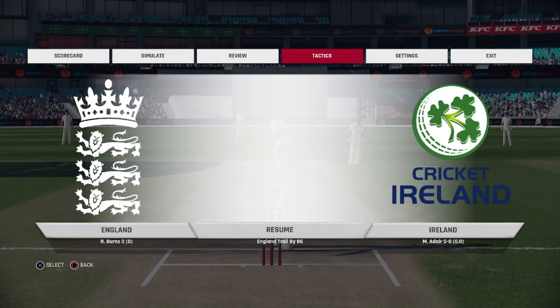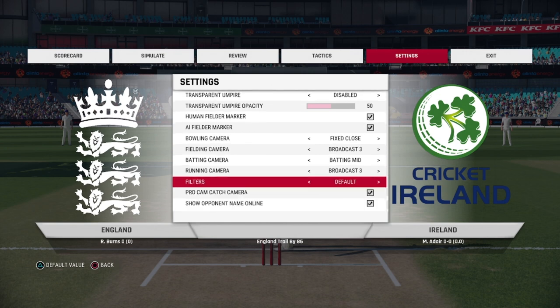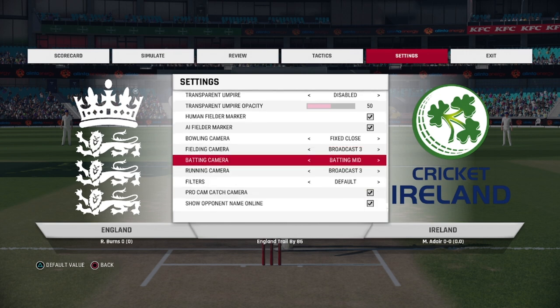Starting off with the basics I suggested in the previous video on Cricket 19: if we go to Settings, General Settings and look at your camera settings, I find that Batting Mid is the best batting camera. It brings the camera down to the mid level and gives you a good eyeline for the delivery. You could play around with different cameras and see if others are better for you. The reason I settled on Batting Mid was because in nets training on Cricket 19 it was actually set to Batting Mid, whereas in games it was set to Batting Far, and I preferred Batting Mid.